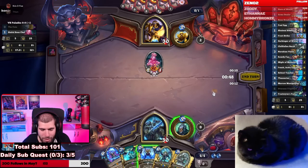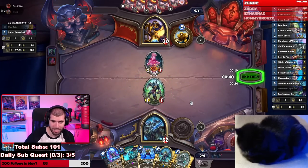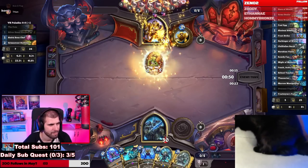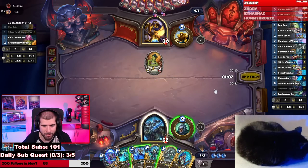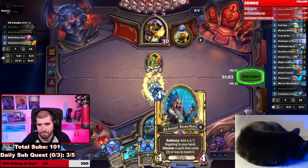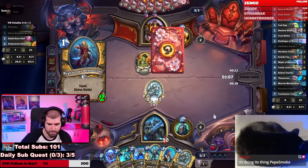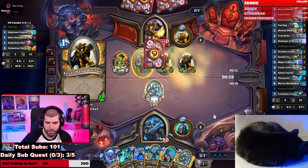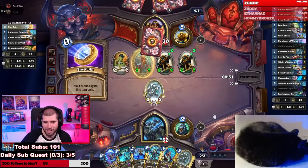I think we'd rather save the Frost Strike for later, so let's just Hero Power into a 2/1. With a hand like this, your goal is to live long enough to actually start using the expensive cards. Chill Fallen Baron is fine. We have Frigidara in 4 turns. A weapon off the top would be lovely — the 1-mana weapon. We could also discover it through Frost Strike actually.